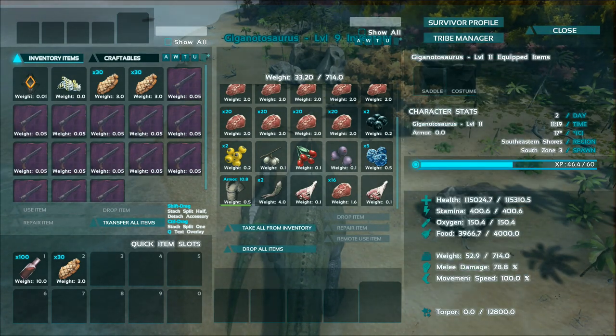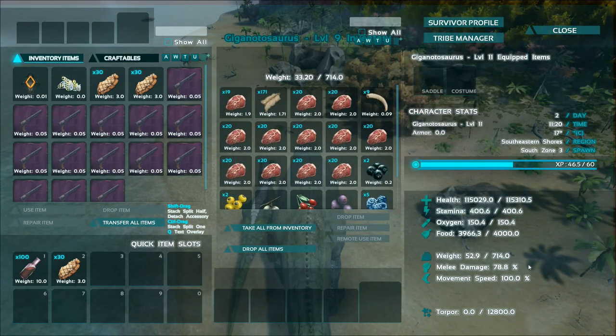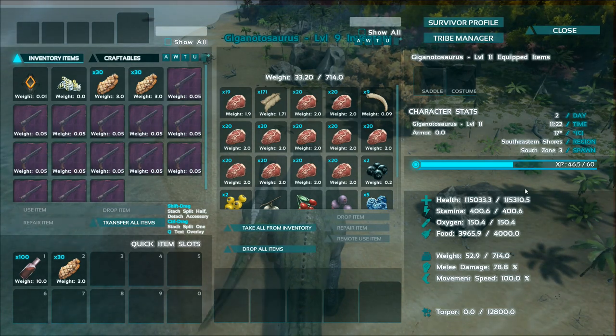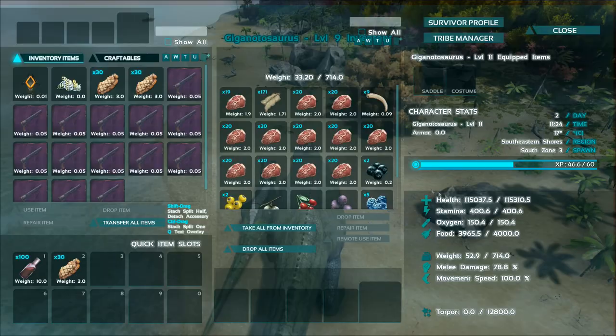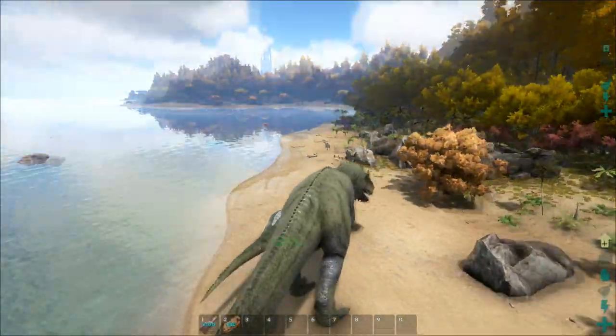Damage doesn't seem to be a main factor, so if you're going to be using this as a battle mount you're going to have to do a hell of a lot of skilling if you want to get your damage up to a decent level. In my opinion it's kind of pointless going for health as it starts off at 100k and you don't really need more than that — it's a bit stupid. I want to show you the raw compared to the Rex.